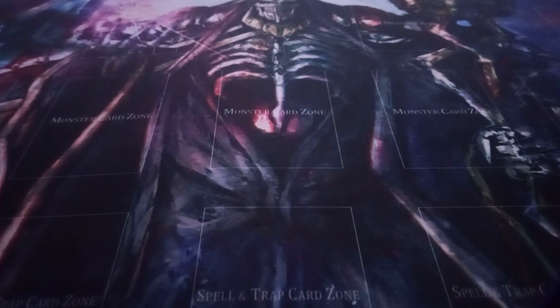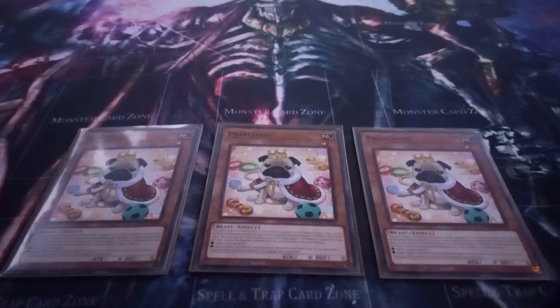Starting with the monsters, I play three copies of Prince of Pug. Prince of Pug has the effect where you can target a Guardian monster you control and give it the ability to attack twice during that battle phase. And then you can target a Guardian monster in your graveyard that cannot be normal summoned or set, and apply one of two effects: either add that target to your hand, or add a card that is mentioned by that monster to your hand from your graveyard.